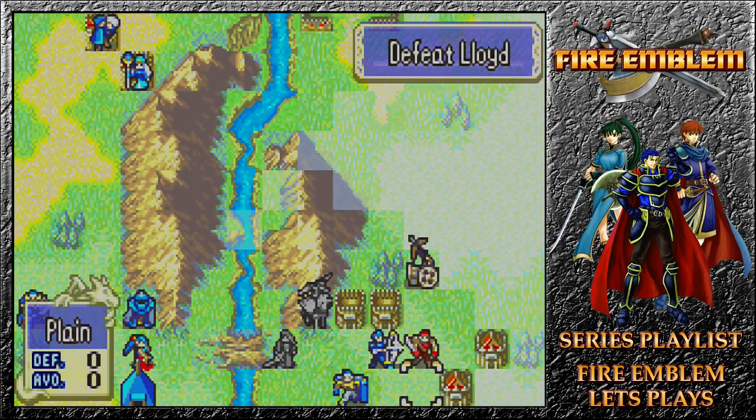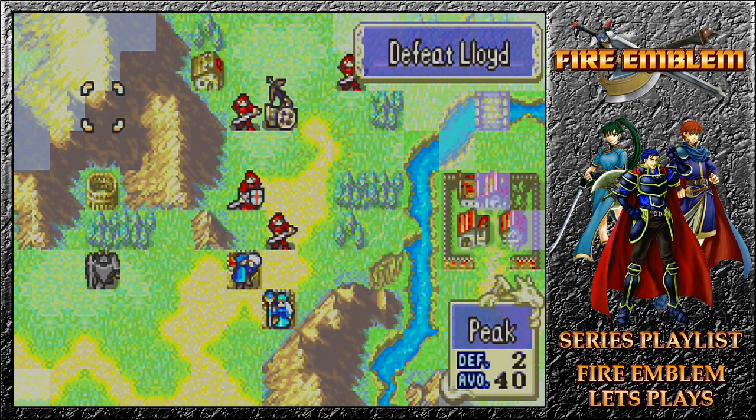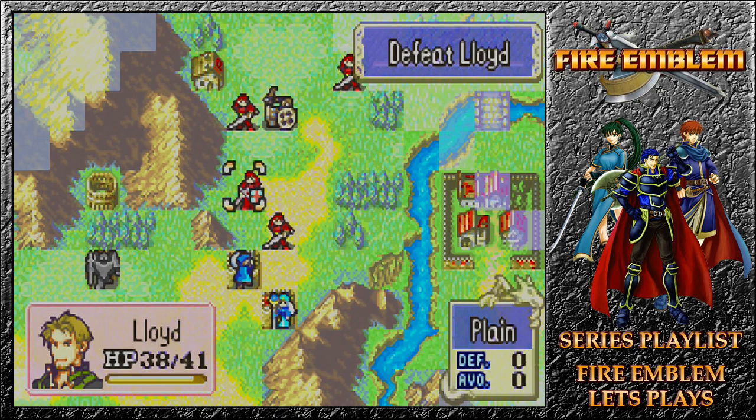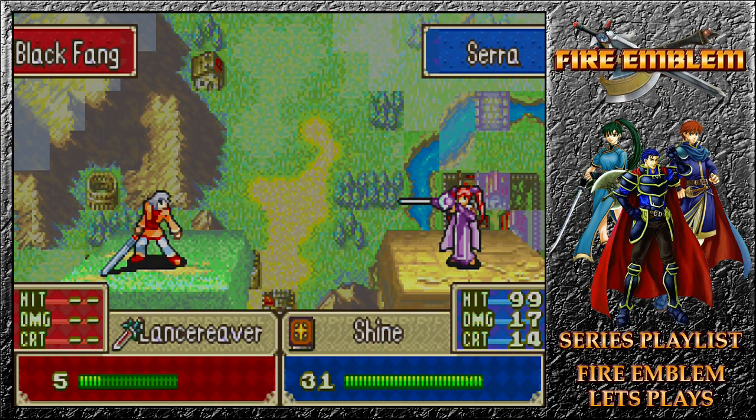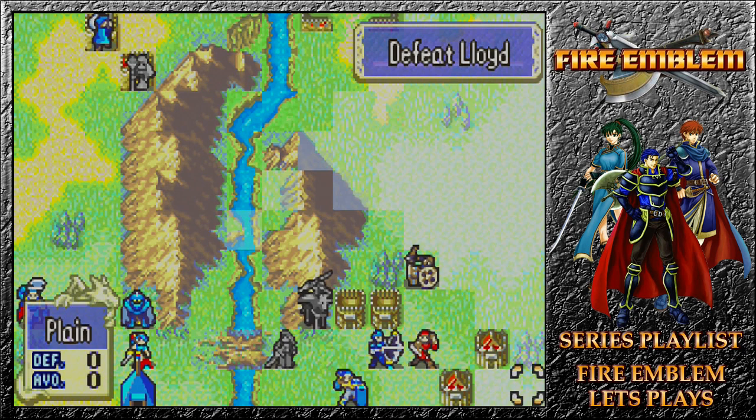Welcome back to Fire Emblem, where on our map swap — achieved by having Hector, Lyn, and Eliwood leveled over 50 — we fight Lloyd, who is currently moving around to face us wherever we're moving. With Matthew and Sarah standing in defense on forts, we're looking to keep him preoccupied. With other Myrmidons around, we may as well use Sarah to do a little bit of damage and try to cull their numbers as we move upwards.